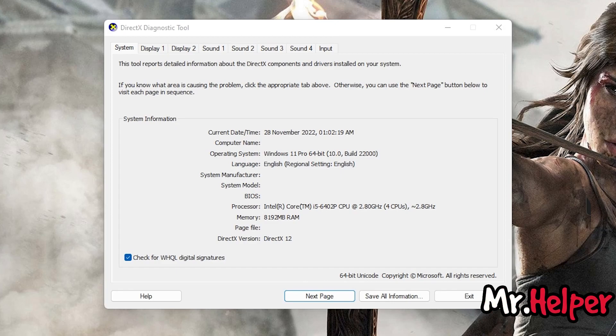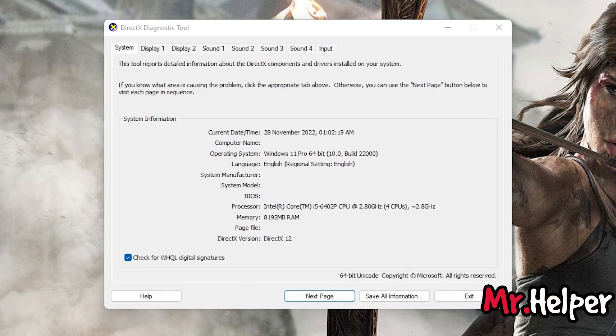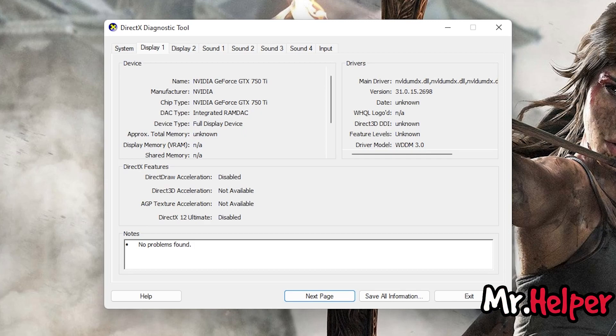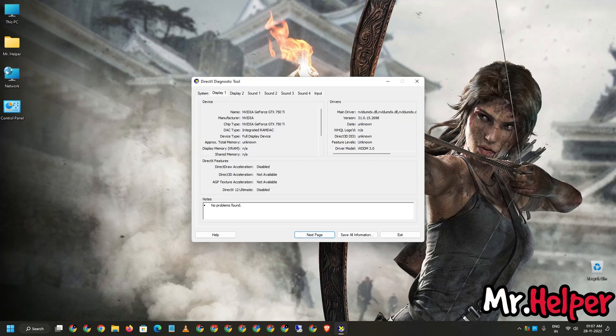As you can see, in operating system I am using Windows 11. My processor is an Intel Core i5-6402P, memory is 8192MB which is 8GB RAM. For the graphics card, click on Display — I have an NVIDIA GeForce GTX 750 Ti, with 2GB of VRAM. Once you have noted down your processor name, graphics card, and RAM, let's proceed to Part 3, which is the important and most interesting part of this video.